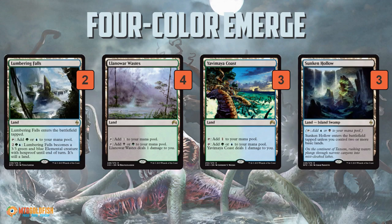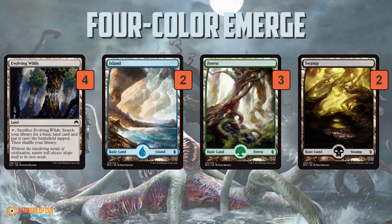As far as the mana base, you get a bunch of dual lands including a couple of Lumbering Falls, and then everyone's favorite, Evolving Wilds, plus a basic land package.